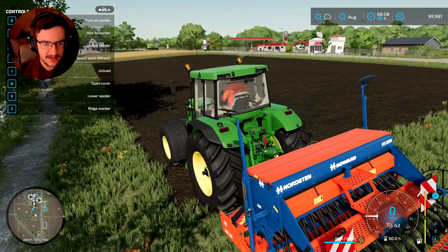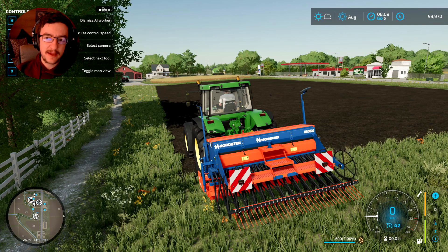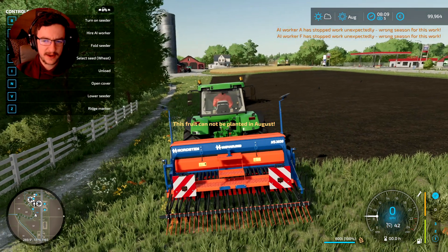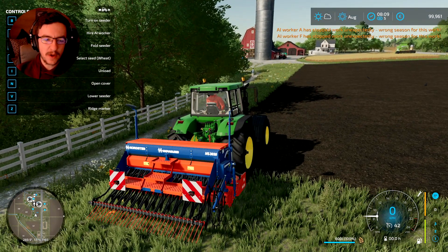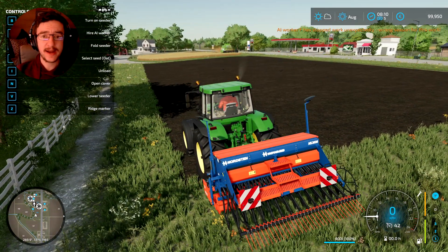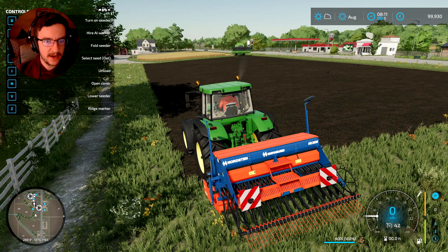Let's go ahead — I don't know what I want to plant here. In this game there are actually seasons now, so it's kind of interesting. The fruit cannot be planted in August, so I don't know what could be planted in August. Aha, here we go — in August we can actually sow canola. So let's go ahead and get some canola sowed, shall we? Press Y. Canola, go. All right, cool, good.